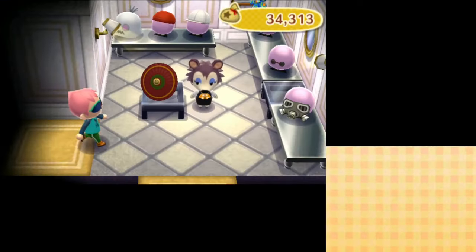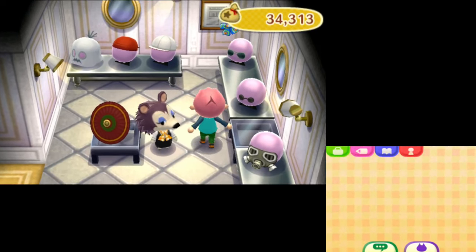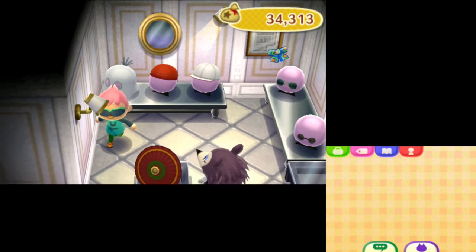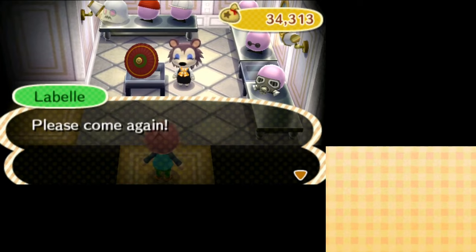Moving on to the accessories area next door. We have a gas mask again — that was here last time — along with pilot shades, a plain white baseball cap, some other items, and the ghost mask which we already have. I'm not going to get anything today, but thanks LaBelle, I'll see you next time.